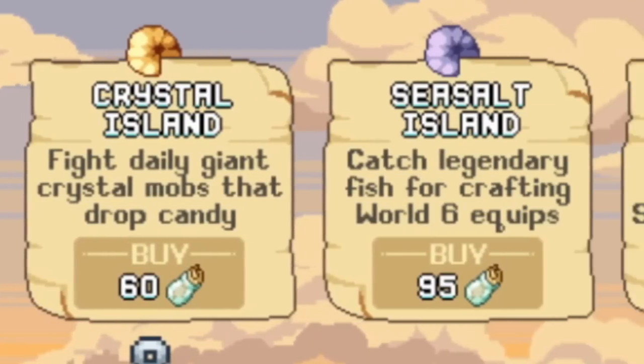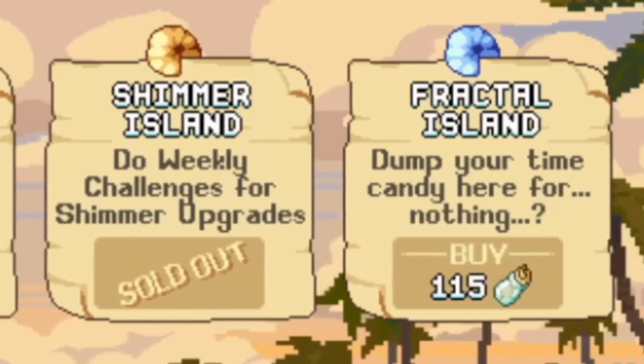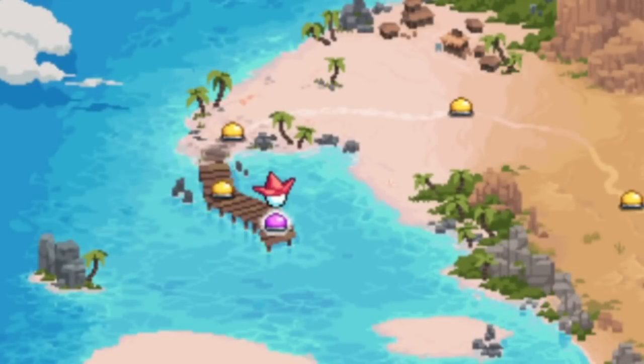Island Expeditions has six islands that can be unlocked with things called bottles. First things first, we need to head over to Omar's dock, which is the third fishing spot at the very end.